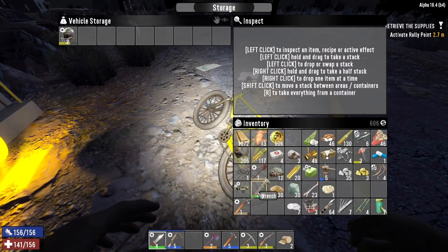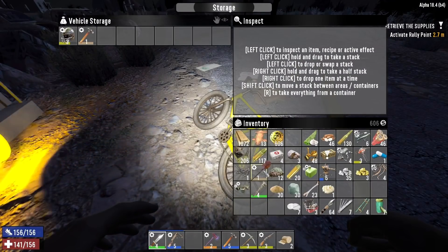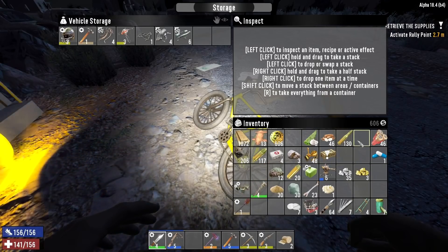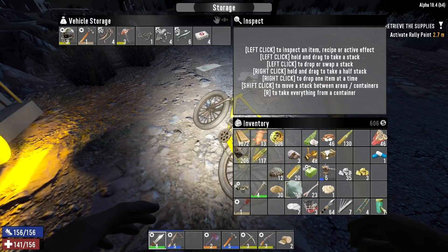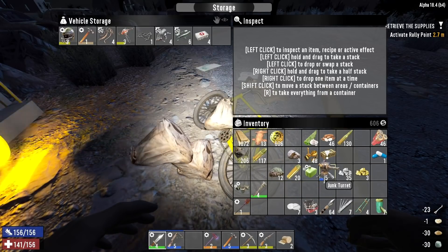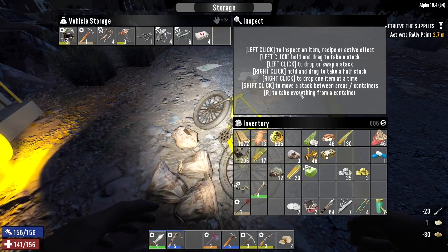Stash away football helmets, yield claw hammer, some of the parts, first aid kits — don't care about any of that. And the junk turret, which I'll also repair real fast.